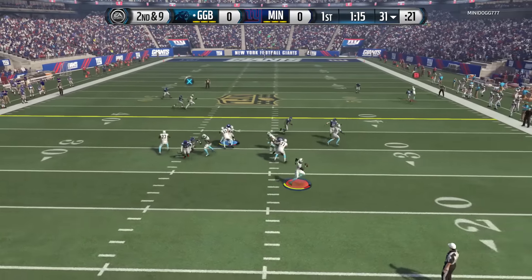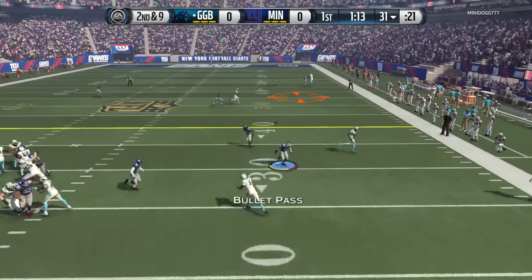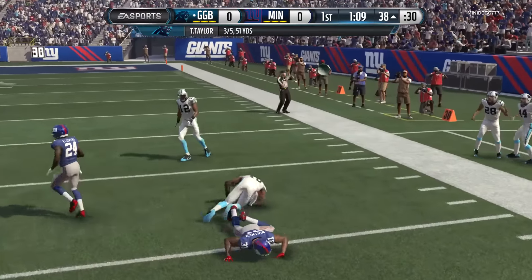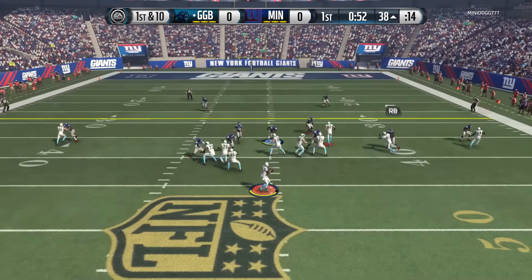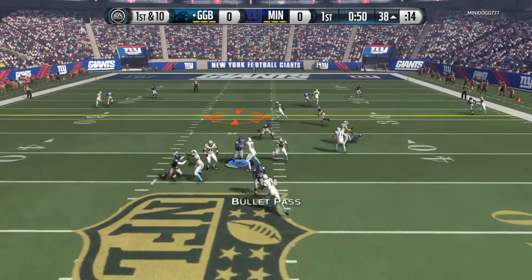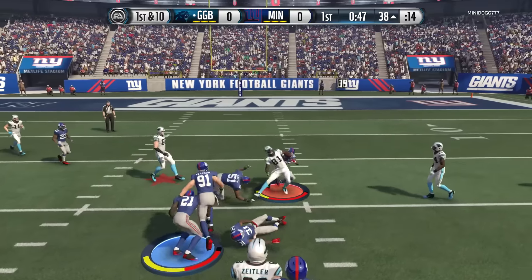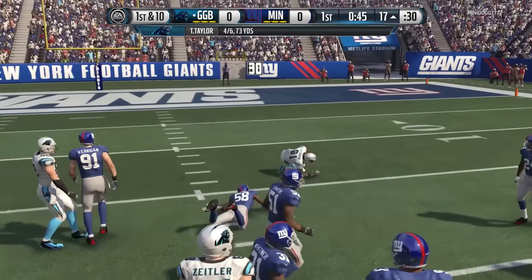Driving back, good pocket protection, rolling out to the right — we see him open, Dante Moncrief again. He's another good card: if you're on a budget and need a good receiver, Dante Moncrief is a monster. First and ten — dropping back, pressure on us, going again across the middle to Andre Johnson, another guy we picked up in the RTTP packs, getting the first down and some more.